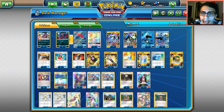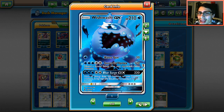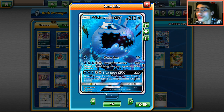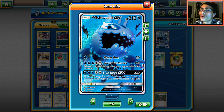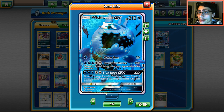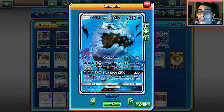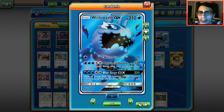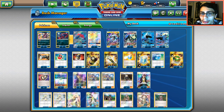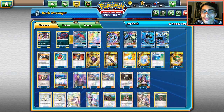Obviously the theme and star of today is Wishiwashi GX — 210 HP. We're going to literally keep Wishiwashi in the active spot, or Hoopa, Celesteela, or Zirkatree. We're going to spam Handiwork with Lusamine. There's a cool little combo I'm going to show you with Lusamine and Handiwork, and that's how we're going to win — either run our opponent out of energies or deck them out. We'll talk about the other Pokémon — we've got two Hoopas.